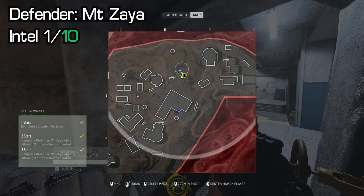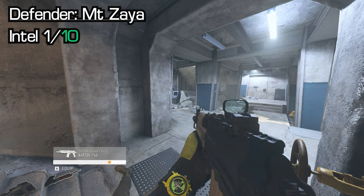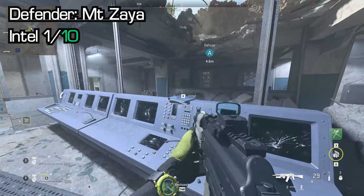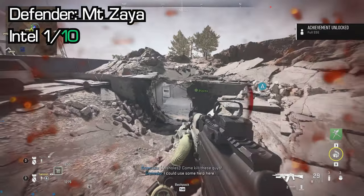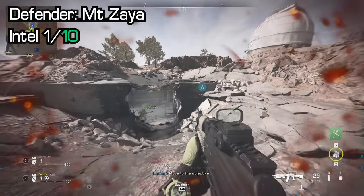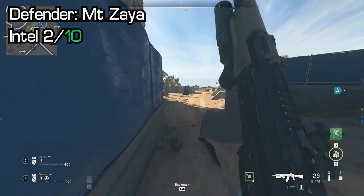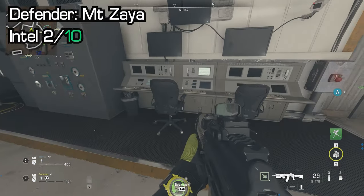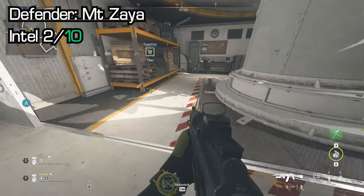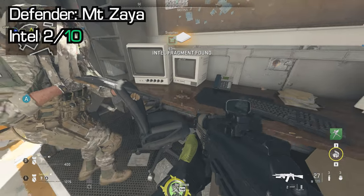Now there are only 10 in Defender Mount Zaya. The first one is at the A site — once you're in the underground area in the main bit of Site A, you'll see a folder sitting on top of the command center. From here, go to the dome which is closer to Site B. Go into the dome building itself and keep an eye out — 9 times out of 10 it's going to spawn on the desk by all the old CRT monitors. If it doesn't, it'll spawn on another desk inside that room.